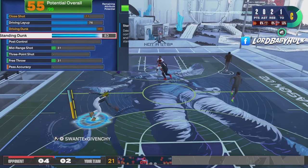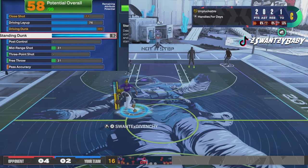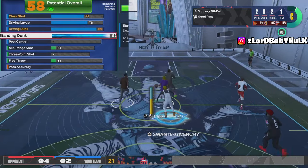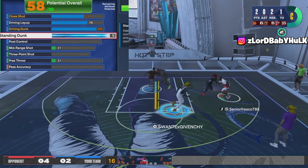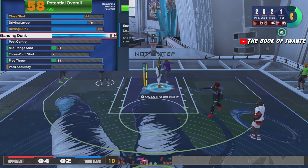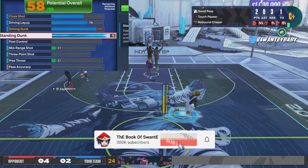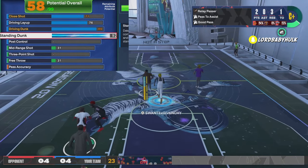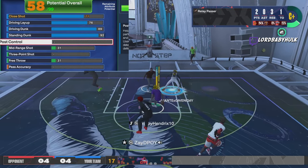As a guard, I can spam the standing meter dunk. All I have to do is drive and get in the paint — I can standing meter dunk anyone. The center is not gonna be guarding me. Running this at the one with two hybrid poppers, you're dominating. When I kick it to my team, I already got gold dimer. If my team misses, I'm gonna get the board. Drive and kick, and then I'm gonna be able to out-rebound anybody.